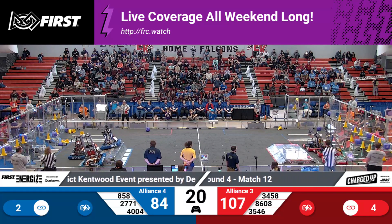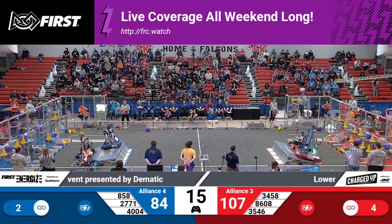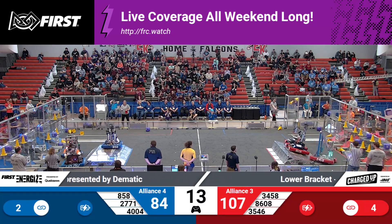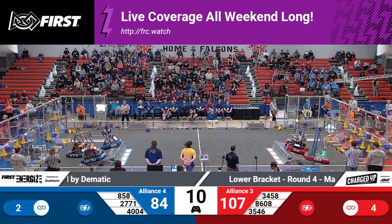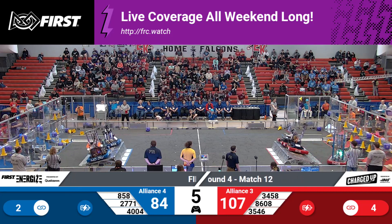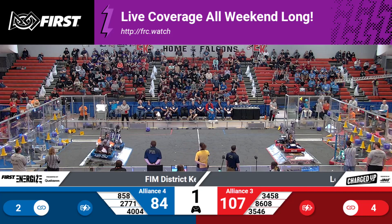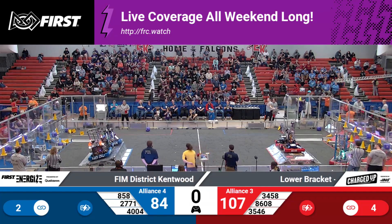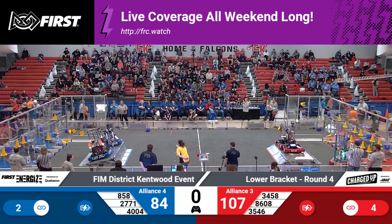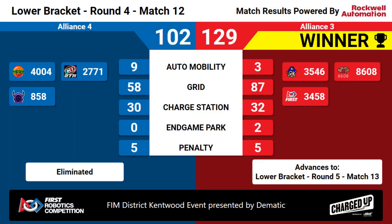Let's see these robots get up and get balanced — these last few seconds, score some points. 4,004 hanging off the edge, going to have to scoot on over there, just missing again. 27-71 trying to help them out with 8-5-8. 4,004 heading up. Meanwhile, the Red Alliance, we've got all three trying to get up there as well. 34-58 struggling a little bit, they're going to try to balance without them. They've got 2-2-1. Blue Alliance just missing that balance. Seems this is probably going to the Red Alliance — a score of 129-102. The Red Alliance will advance on to lower bracket, round 5, match 13.